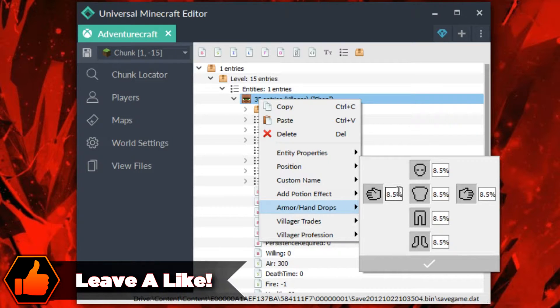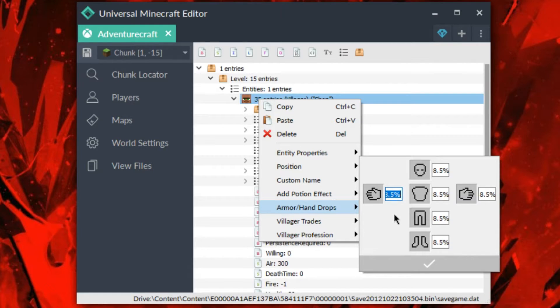So we can add whatever we'd like, of course. You can also change the percentages, which are going to be the percentage chance of this thing dropping. So if you want to guarantee something drops, just put it at 100% and it will be good to go.